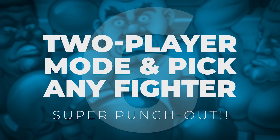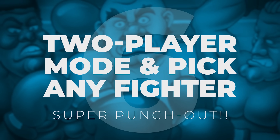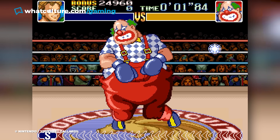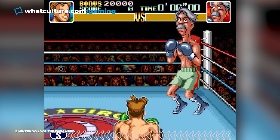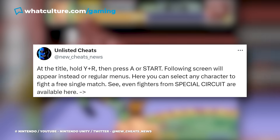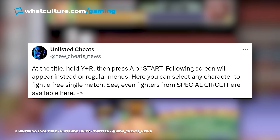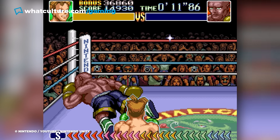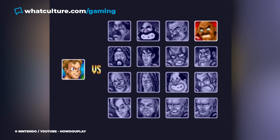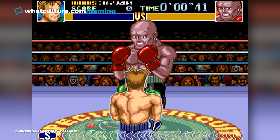Number 6: Two-player Mode and Pick Any Fighter – Super Punch-Out. Here's a really wild one. In 2022, a whopping 28 years after Super Punch-Out was first released for the SNES, Twitter account Unlisted Cheats revealed a previously unknown cheat which unlocks a secret two-player mode. Players must first enter a code on the title screen which unlocks a free single match with any of the game's fighters, after which they need to select a fighter on the free match screen and then hold B and Y on player 2's controller while pressing Start on player 1's.